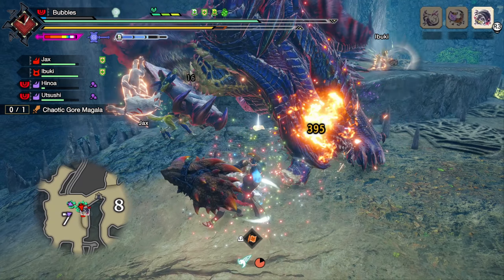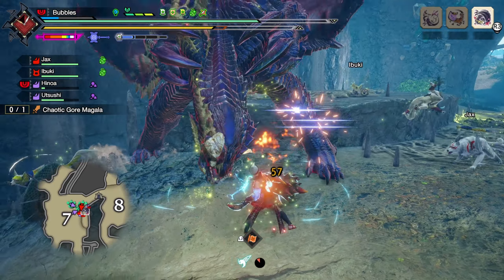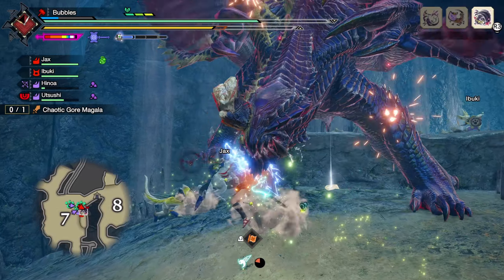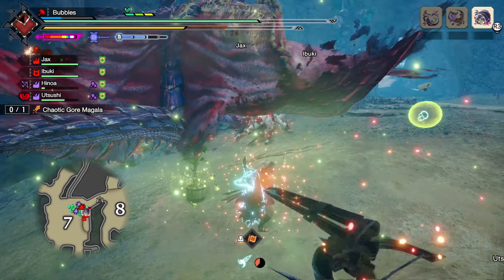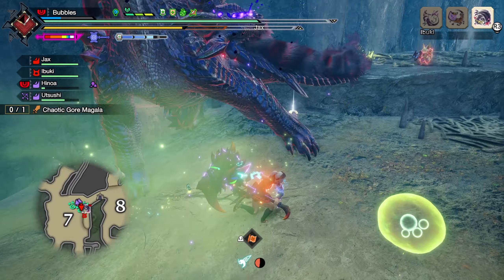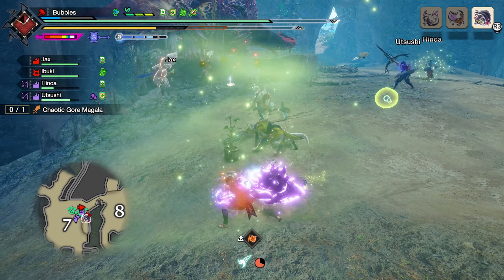We'll take that. Get another Impact Burst off as well, just to get that damage buff and build up our Powder Mantle quickly, as well as the Intrepid Heart — you can see the meter went up quite a bit. Give him a cheeky uppercut. Let's pop this healing just in case we take some damage here.